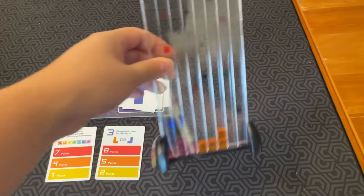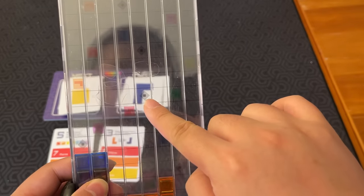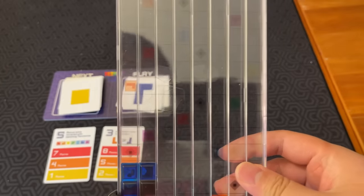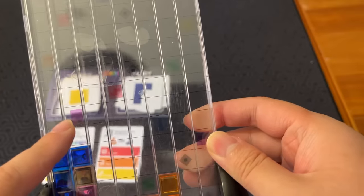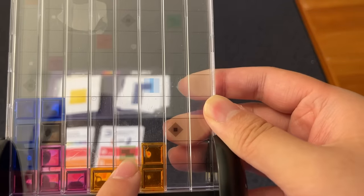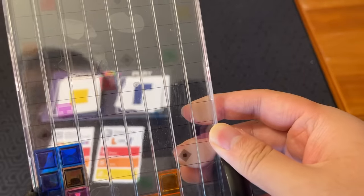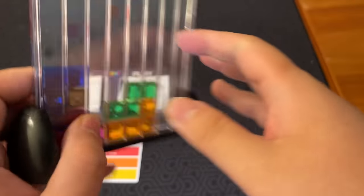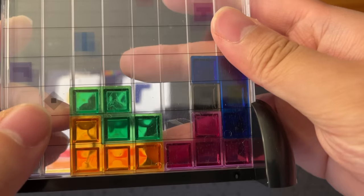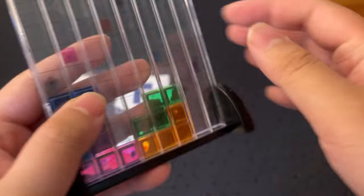If you look on the board, there are little icons. If you ever cover a black diamond with a Tetris piece, you unlock another Mino, which you can use on a future turn to fill in small spaces. If you place the correct shape on top of a bonus icon, that scores you one bonus point at the end of the game. The only problem is, once placed, it's almost impossible to see.